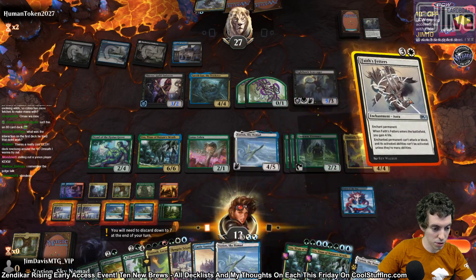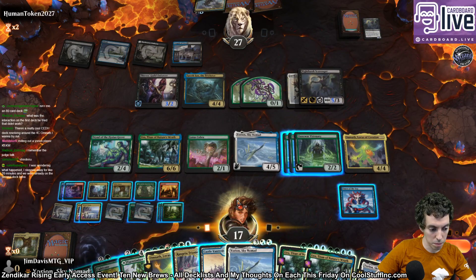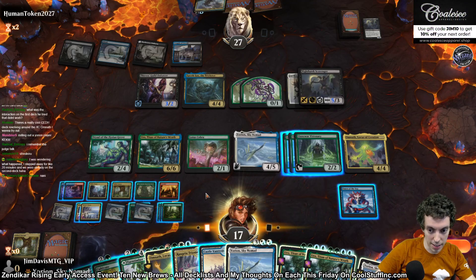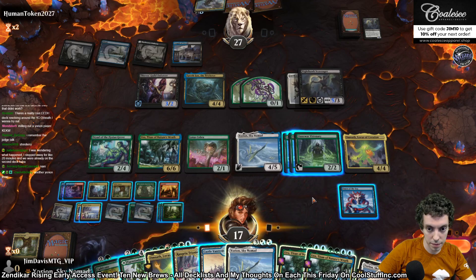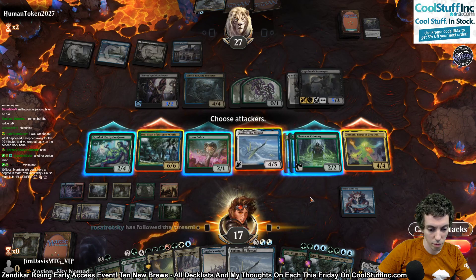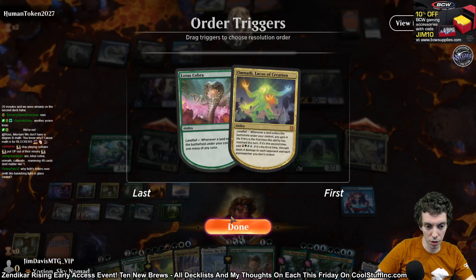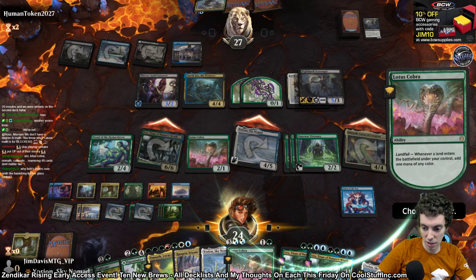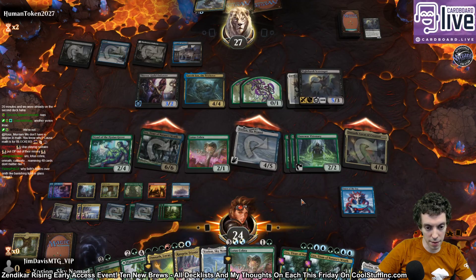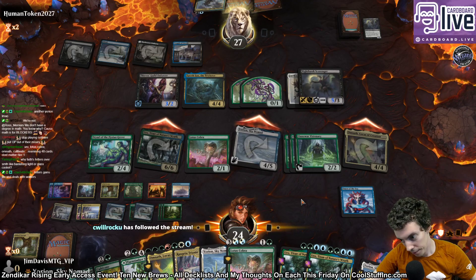We're going to Faithfetters this Nighthawk Scavenger. Uro, putting in Castle Vantress. First trigger, gain 4 life. Make a mana and we're not going to use it. Why Faithfetters over Banishing Light? Because it gains life, and life is cool. We like life. We like cool.